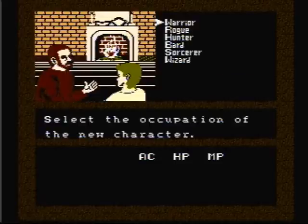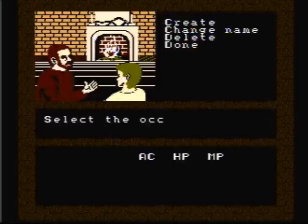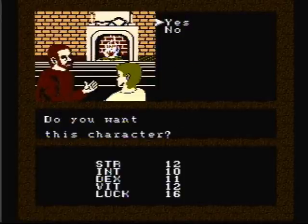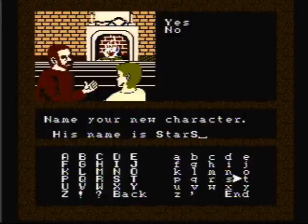The next character we're going to create is the Bard — it is called the Bard's Tale, after all. After a few rolls, I came up with these stats: 12 Strength, 10 Intelligence, 11 Dexterity, 12 Vitality, and 16 Luck. Our next special guest party member is Star Soldier 1. If you're a big fan of the TurboGrafx-16 like I am, go check out Star Soldier 1's channel — he does great TurboGrafx-16 game reviews. Sorry for spelling your name wrong, Star Soldier, but they didn't give me enough characters to spell it correctly.